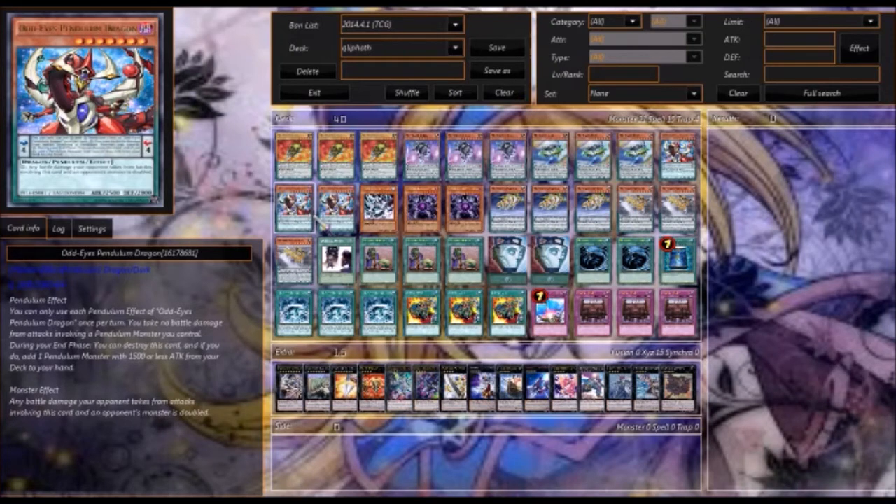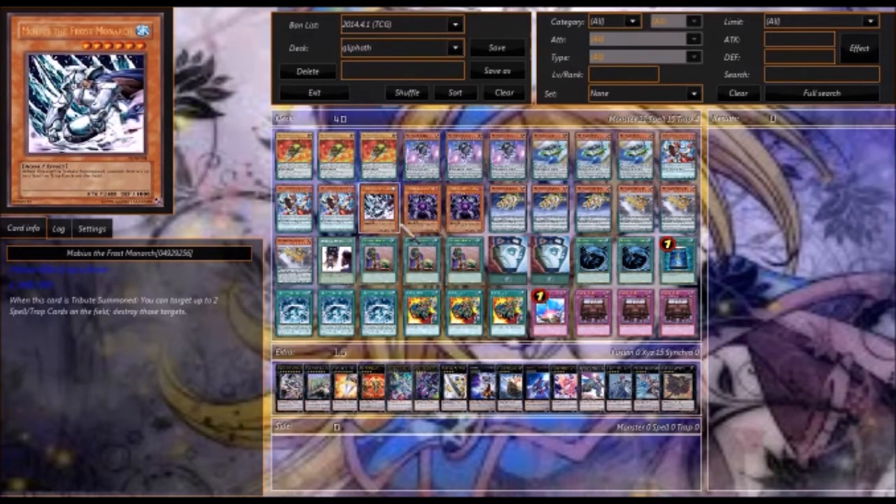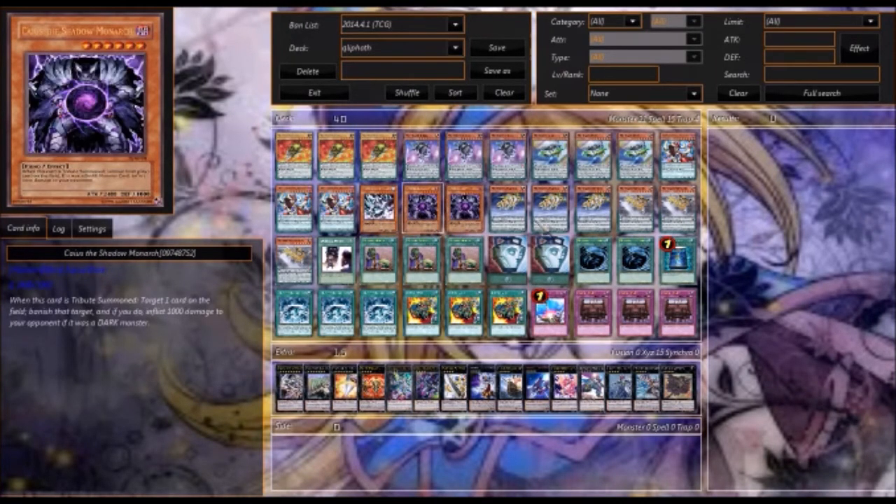Note that all of the Quilleth monsters can be normally summoned without tributing, but their attacks are reduced — it's just so that at the beginning of the game you're never stuck without a field. With the Monarchs, we have Mobius and Caius just to get rid of monsters and back row, because back row is very dangerous against this deck.